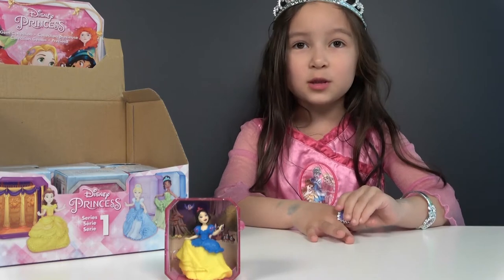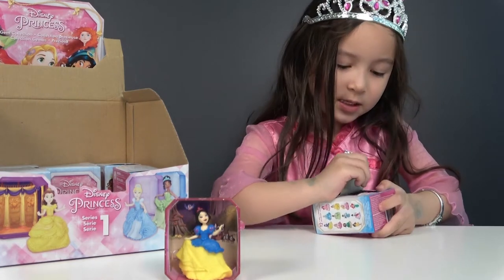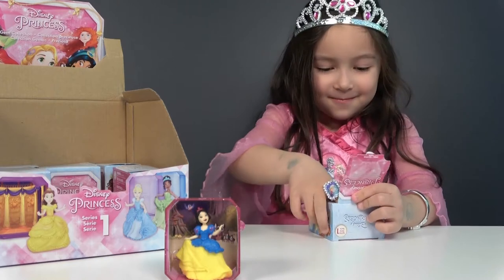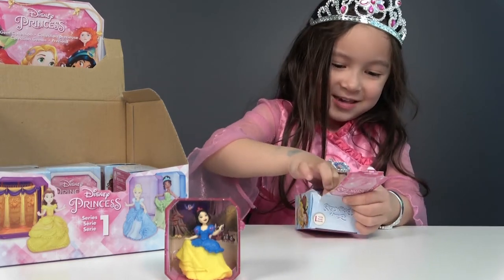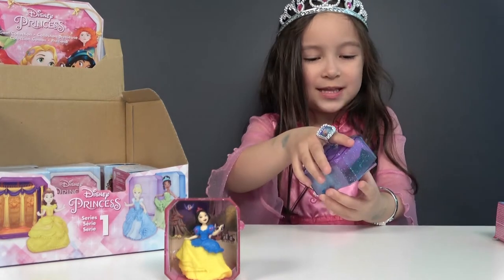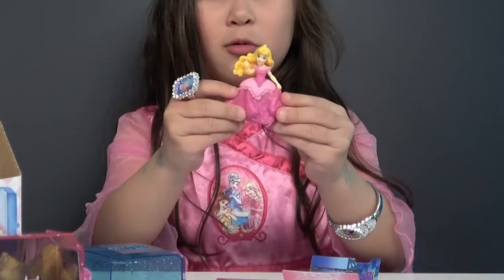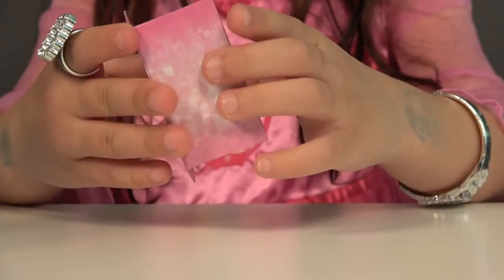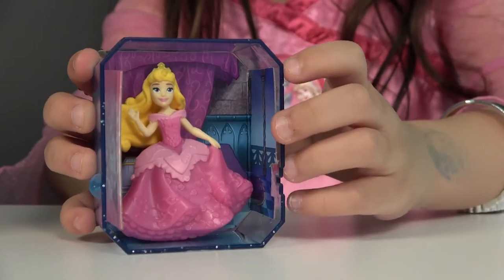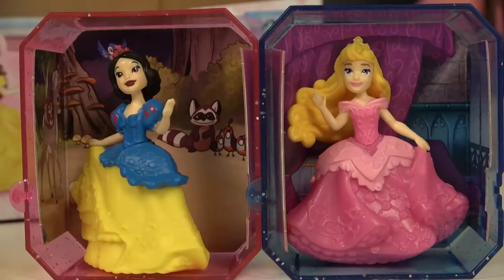Now let's open the second surprise box. Let's see what's inside — is this going to be Aurora? It's a purple box, that's my favorite color too, like pink. It's so hard to take it out. Now let's open this box. Here's the big blind bag. It is Aurora! Here's Aurora's bedroom. Now let's put it inside the box and put Aurora inside too. Hey look, it can connect the rooms — now they are all together.